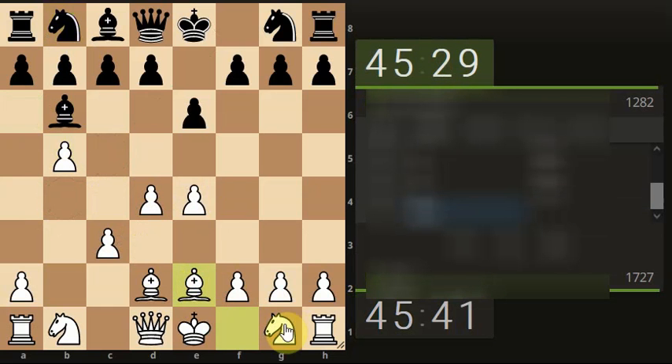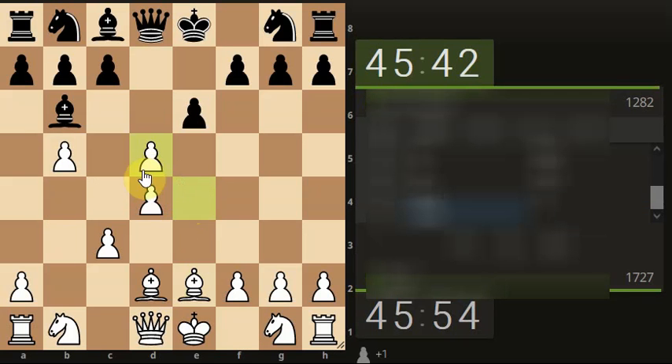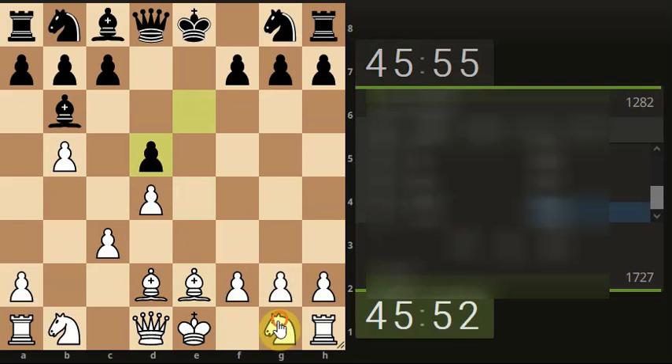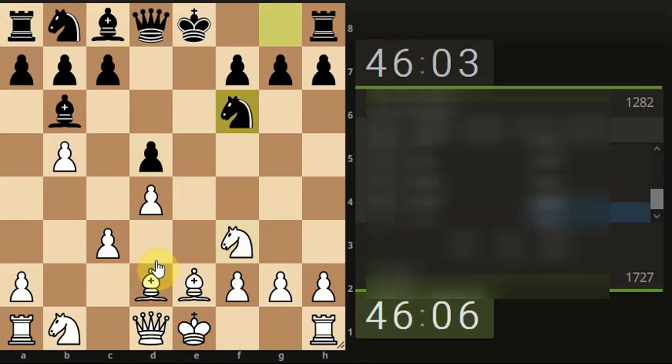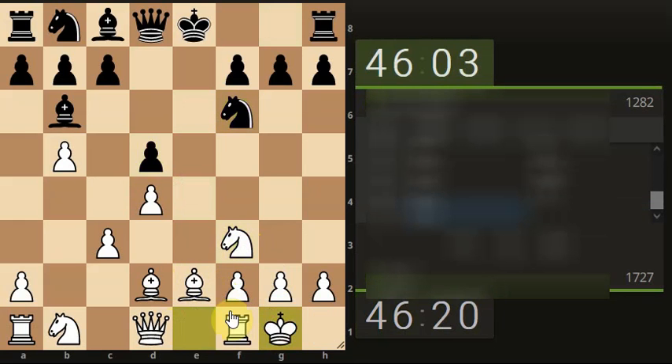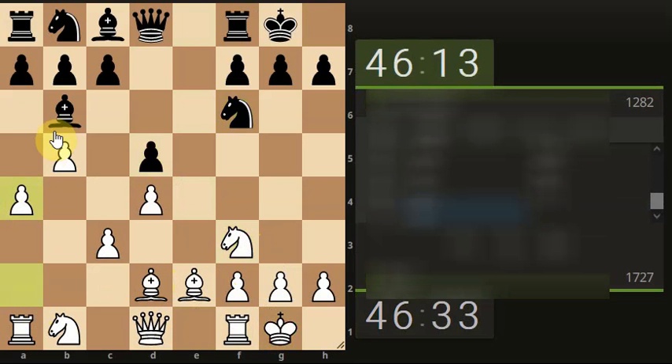I need to castle kingside — I was getting carried away with pawn pushes and I'm opening up space rather than locking down. Getting ready to castle if I can. King safety — feeling happy I've not broken my own rules. Let's push forward now onto this bishop.